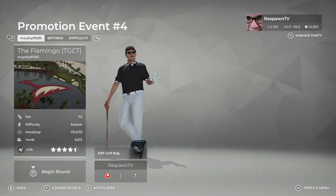What is up everybody and welcome back to another week of Course Guides. This week we are going to be starting with the promotion event going on at the Flamingo for TGC Tours, with tomorrow being the Challenge Circuit Course Guide, so be on the lookout for that.